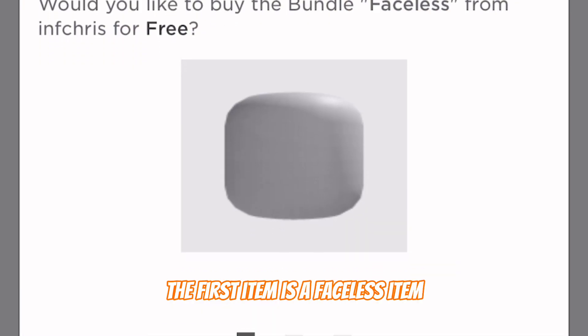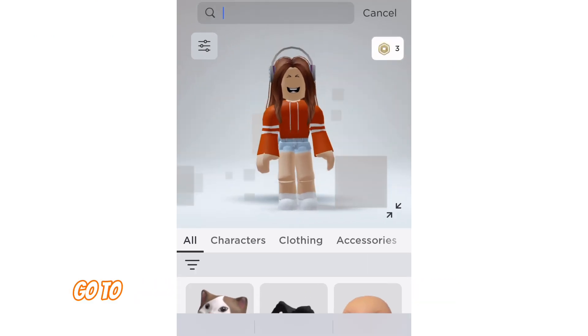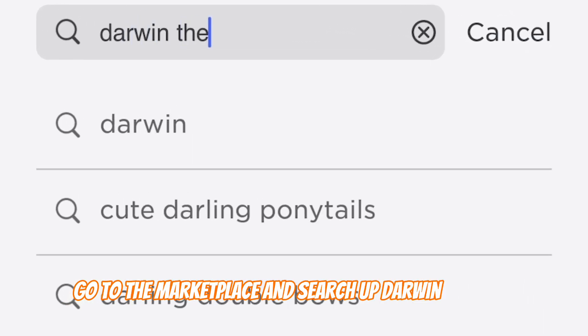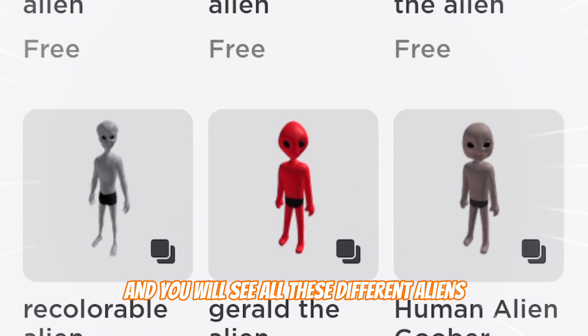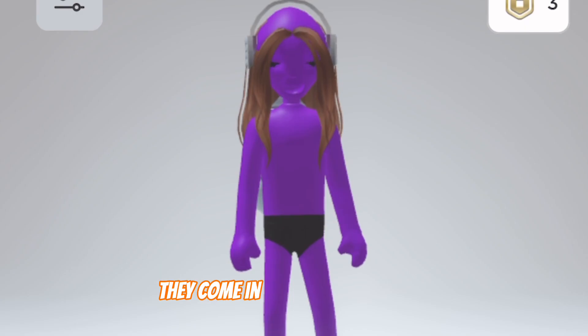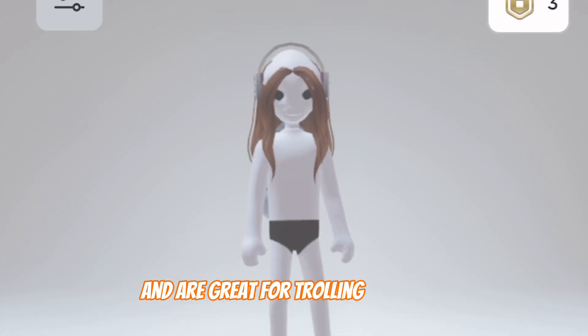The first item is a faceless item — it's linked in the description. For the next free items, go to the marketplace and search up Darwin the Alien. Then set the maximum price range to zero, and you will see all these different aliens for your avatar. They come in all different colors and are great for trolling or memes.